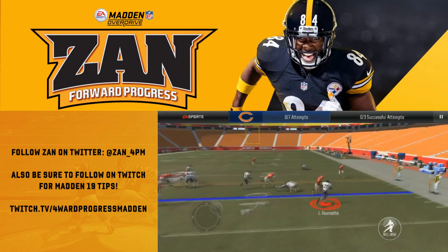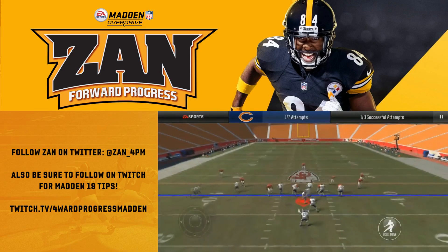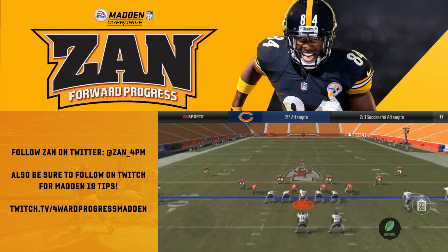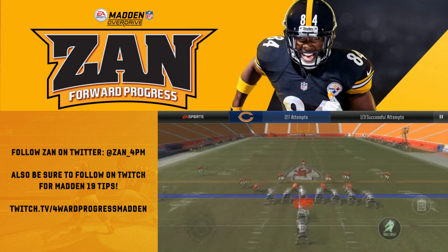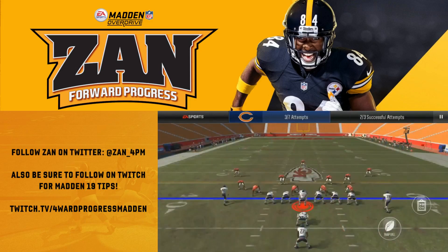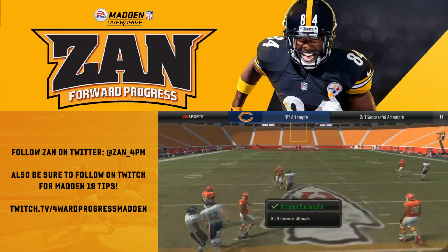One thing I'm finding early on is that different types of buck sweeps and sweep calls are going to be pretty effective for you. Counter runs are also a nice run you can go to. In general, your line, receivers, and tight ends are all going to block downfield for you great. If you guys are interested, make sure to try out Matt Nagy and the Smash Mouth scheme here early in Madden Overdrive.